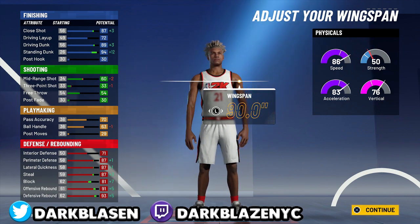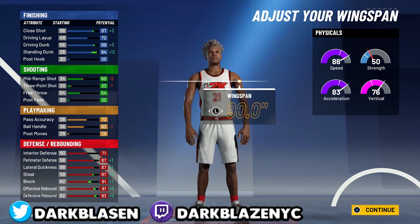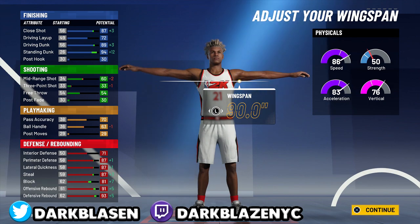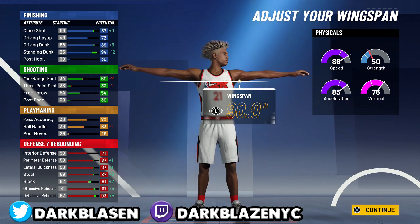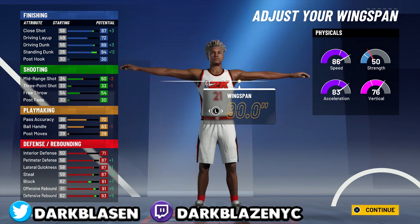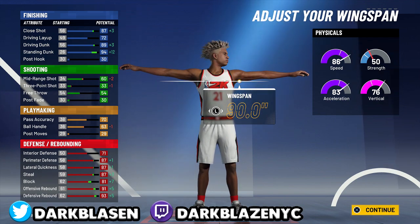If you grind this build to 99, right, plus the gym rack — it's plus 4, maybe plus 5 — when you hit 99 overall, you're going to get 95 speed for a 6'8 two-way finisher. Think about it — for a point guard at 6'8, you can do everything but shooting. You can defend, run fast, break, and dunk it. 86 speed of magic. Come on now.